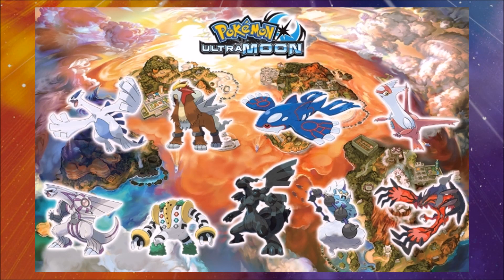Now for legendary Pokémon. Many people pre-ordered before the legendaries were announced, but the Pokémon Company did announce which legendaries go in which games ahead of time. In Pokémon Ultra Moon you have Lugia, Entei, Kyogre, Latias, Palkia, Regigigas, Zekrom, Tornadus, and Yveltal.